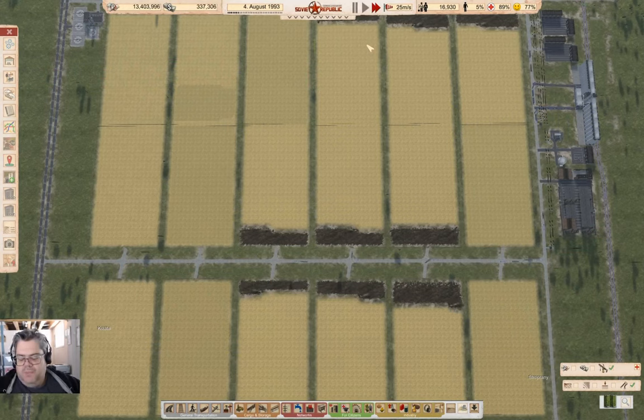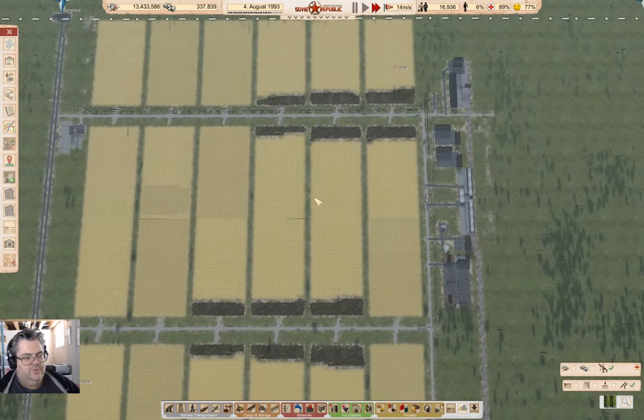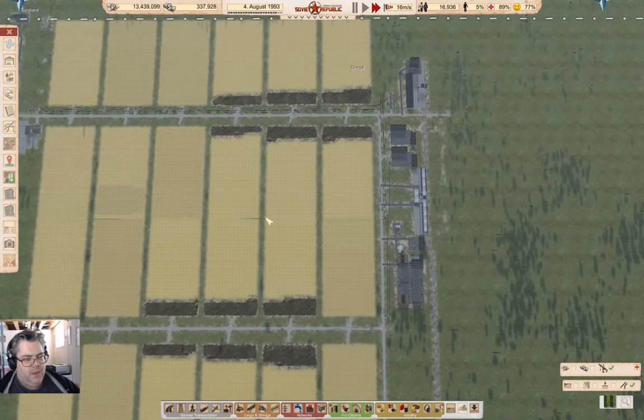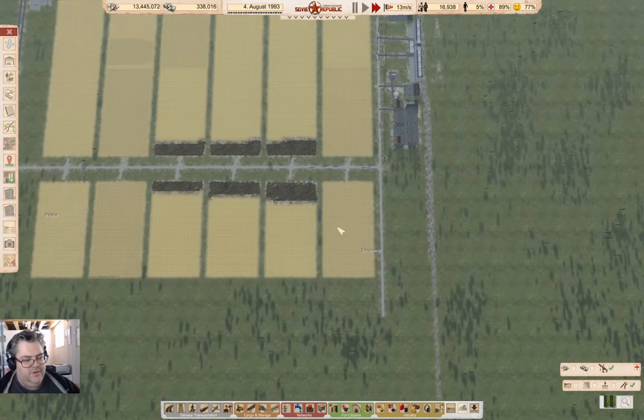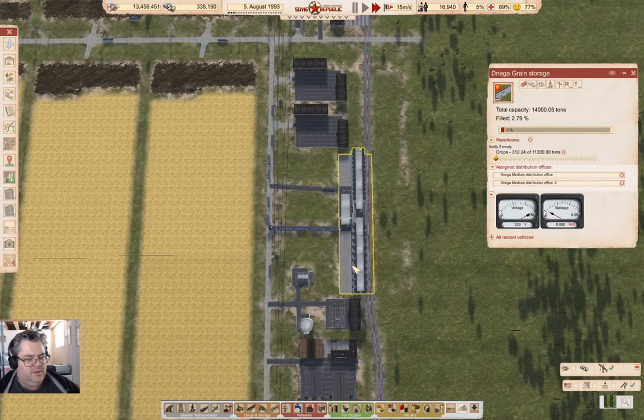Hey everyone, welcome back to Lucky Corners in Workers and Soviet Republic resources and all of that jazz. So farms, fields, and they are being harvested, and it is filling up the grain storage up here.